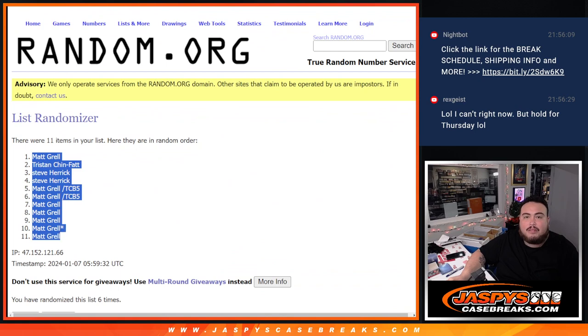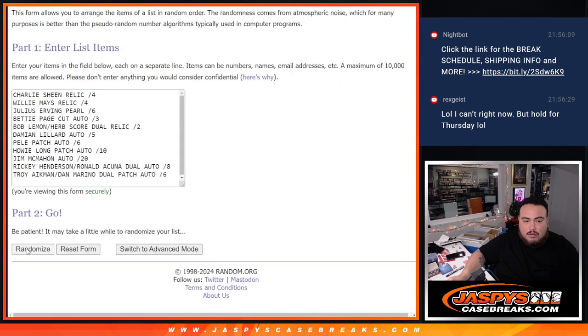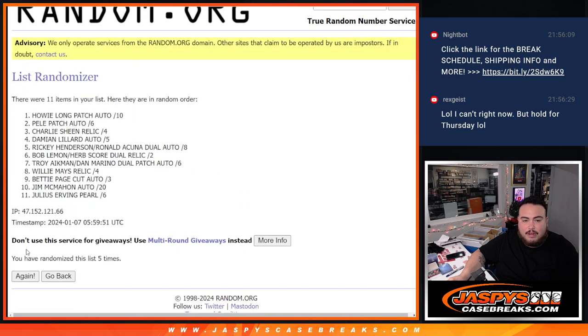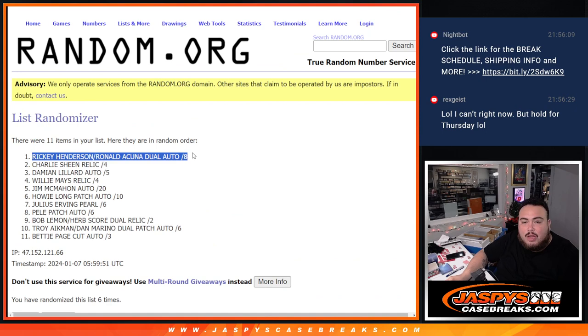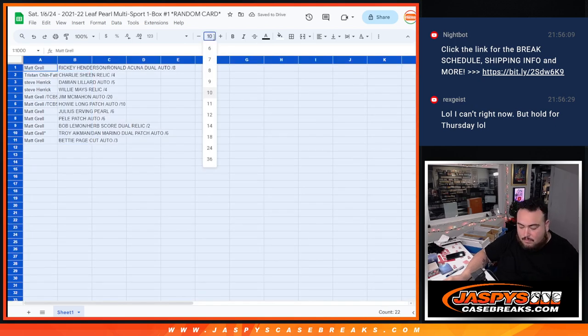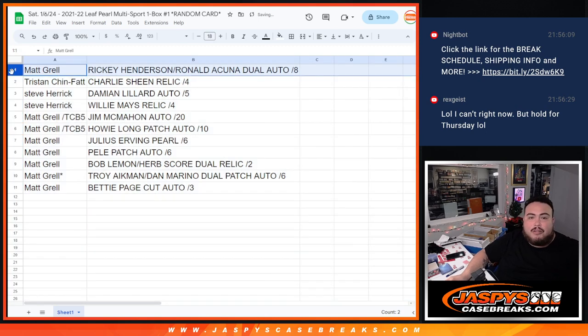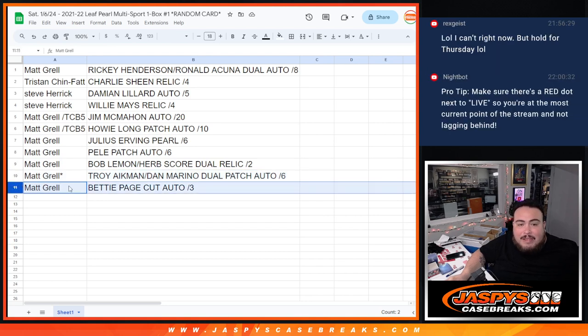Six times down to Matt. Six and six here — six times, Ricky Henderson and Ronald Acuna Jr. dual autograph, down to Betty Page cut autograph. Matt, congratulations — you just got the Ricky Henderson Acuna dual autograph to eight. Tristan with the Charlie Sheen Relic out of four. Steve, you have the Damian Lillard autograph out of five as well as the Willie Mays Relic out of four. Matt got everything else: Jim McMahon autograph to 20, Howie Long patch autograph, Julius Erving Pearl, Pele patch autograph, Bob Lemon and Herb Score dual relic, Troy Aikman and Dan Marino dual patch autograph, and the Betty Page cut autograph to three.